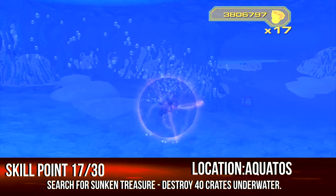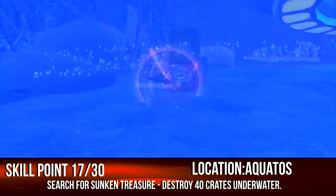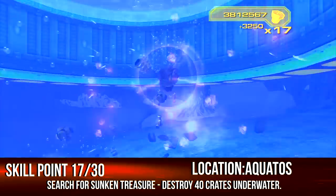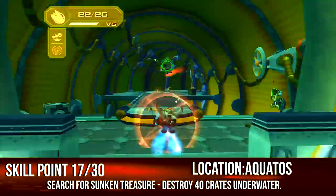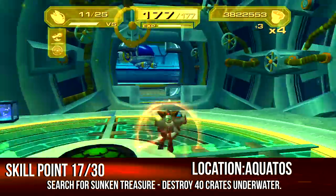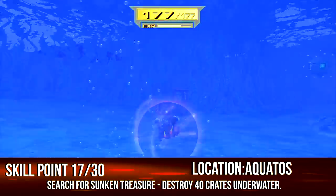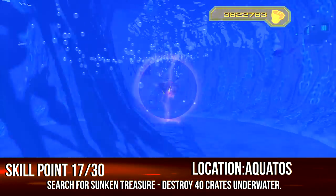While on Aquatos, head to the area with the pools. In both pools you want to destroy every single TNT crate — that's 40 crates total for the skill point. Just hit every TNT, it's not that hard at all. There are two pools, and there's also a bolt in the area I'll show in a later guide.